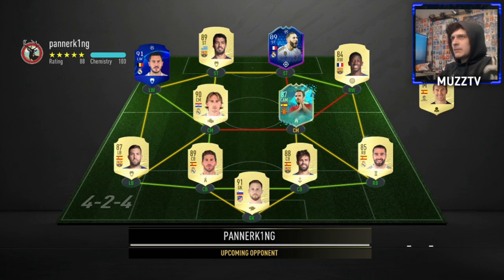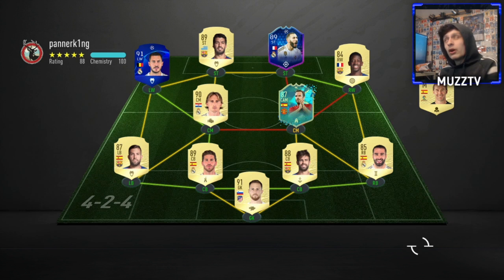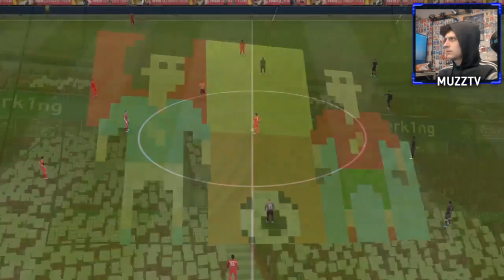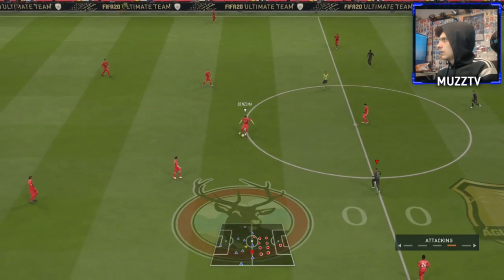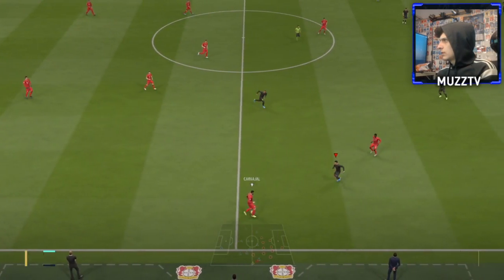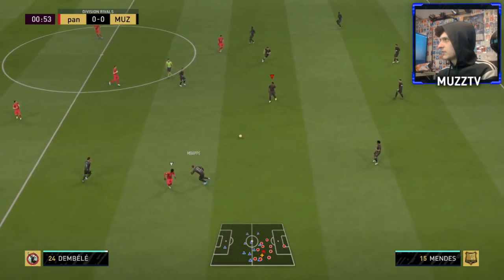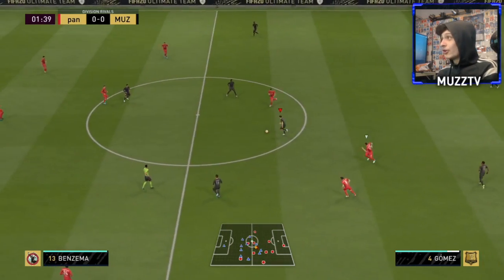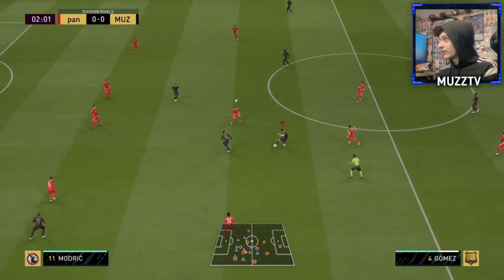Okay, his first game — not a bad team we're up against. We're gonna be playing him as a CM in a 4-1-4-1 / 4-3-1-2. Let's see how he does. Let's give him a try out.